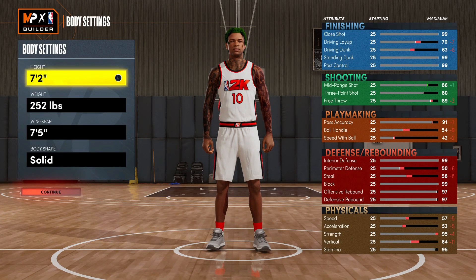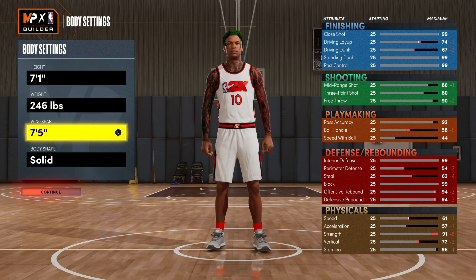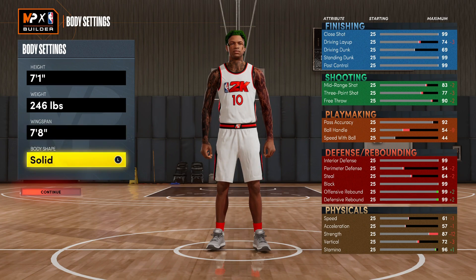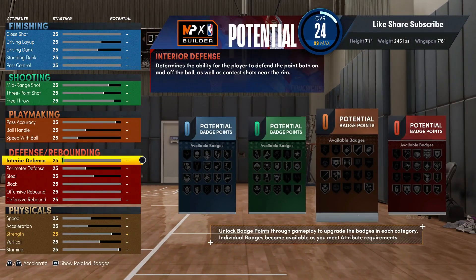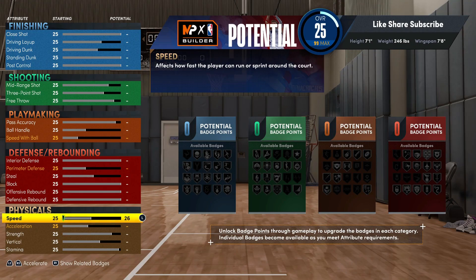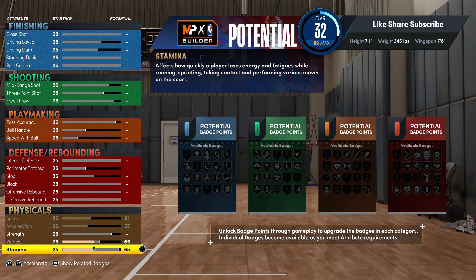We're gonna go 7-1, you're gonna want to take your weight up to 246, and 7-8 on the wingspan. We're gonna get 99 rebound on this build — it's really gonna be some heat. We're gonna go 65 on the vert because you do want to get the big man contact dunks, and your stamina we're gonna put at 93.